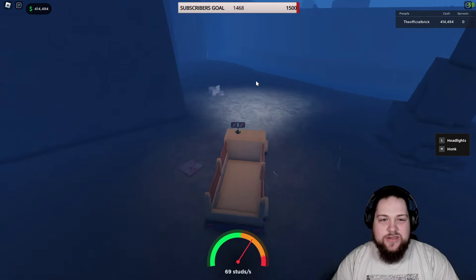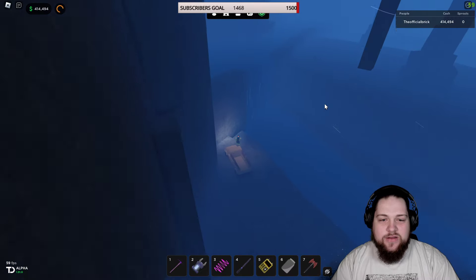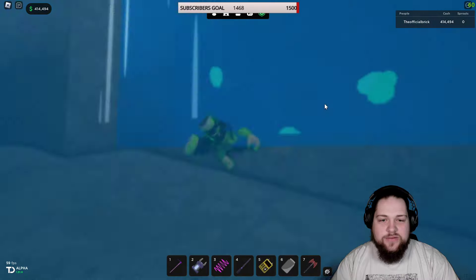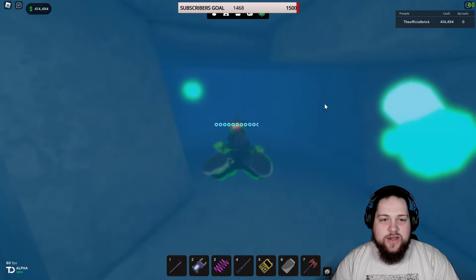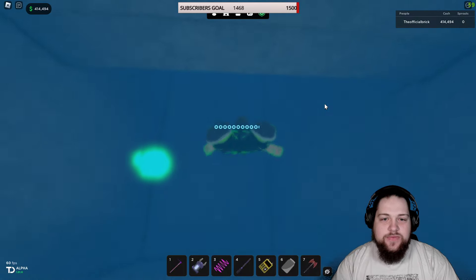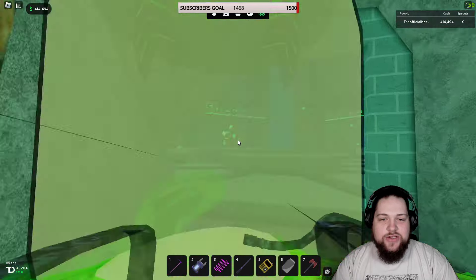Remember going through right here is the hidden shop under the waterfall — so going in here, keep following and you'll come up at the end. Boom — here is your hidden shop.